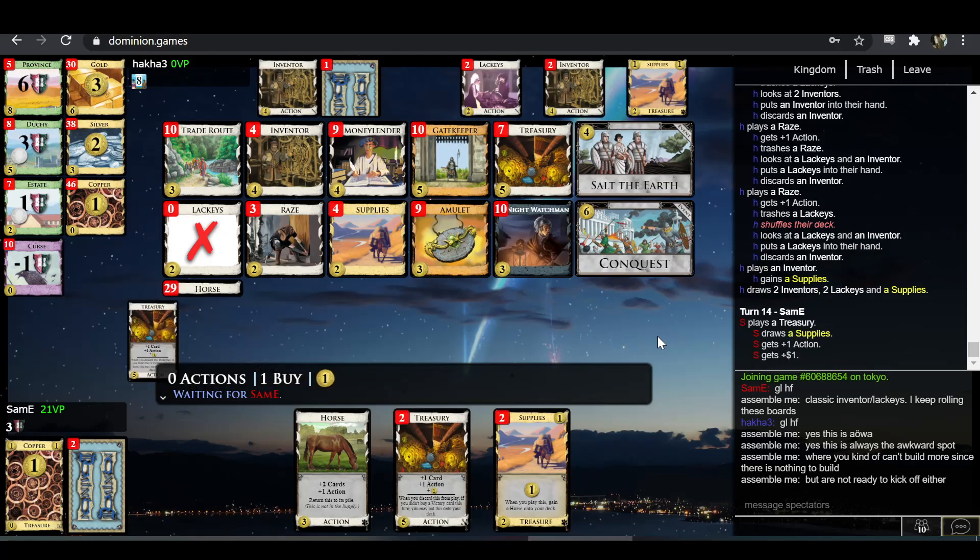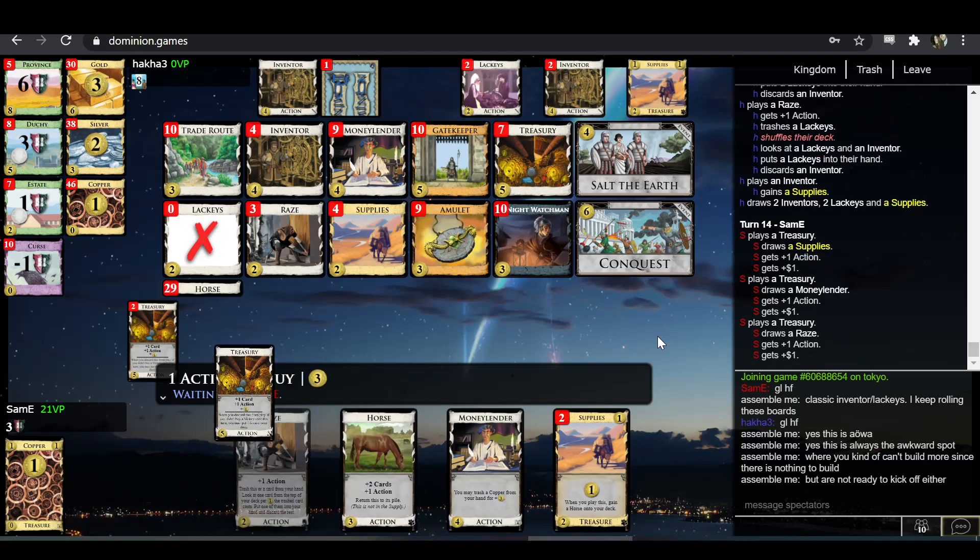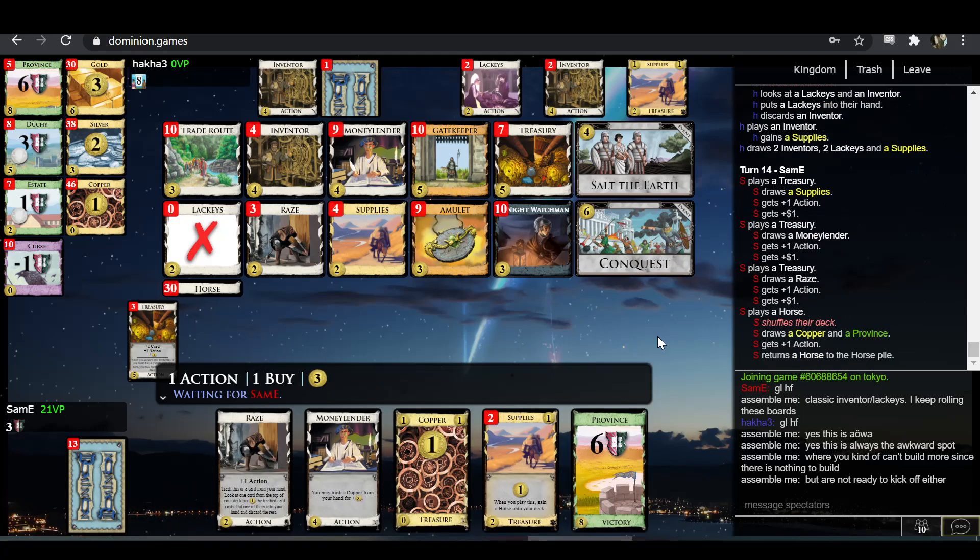It's not like Sam-E is imminently threatening to empty provinces here or anything. So time is not even the real limitation. This is eight — I think you just stop here Sam-E and don't play the Rays. Just trash the copper with Moneylender and buy province.